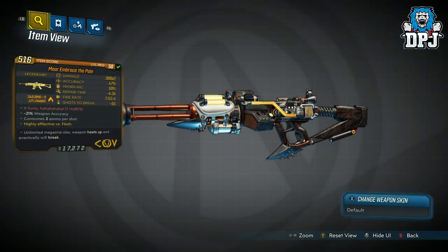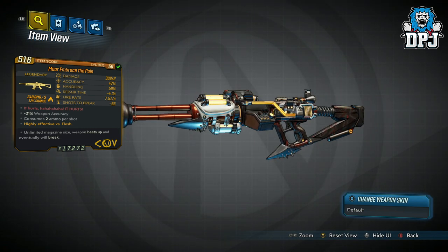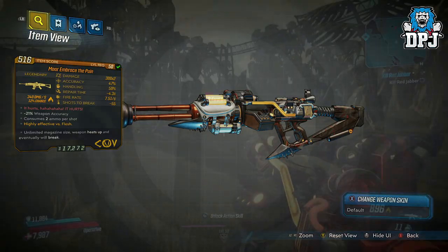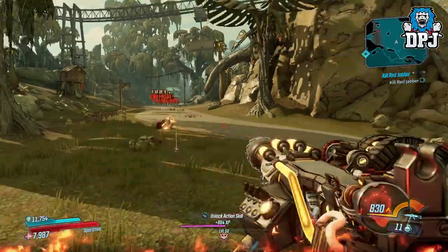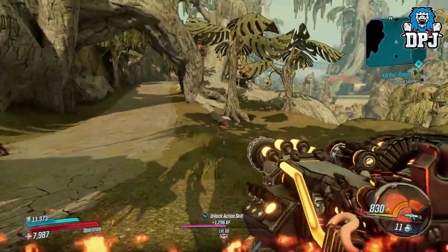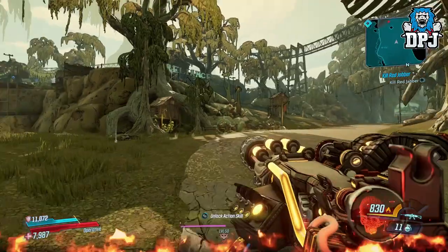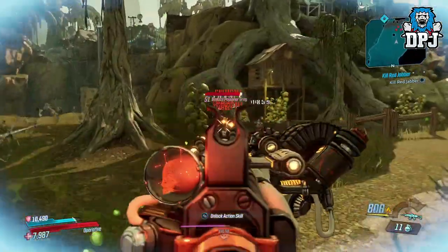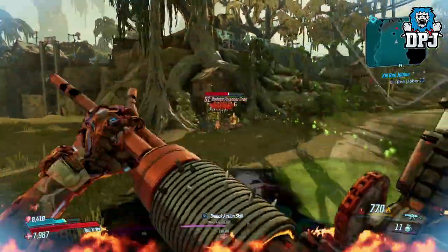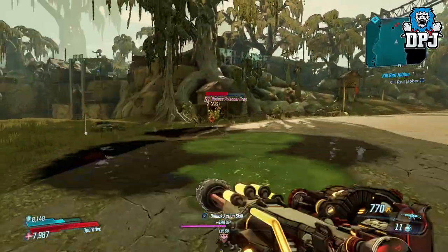Next up we have Mara's Embrace the Pain, and literally it's pain you have to embrace when firing this thing. The weapon design looks absolutely amazing, but being a Children of the Vault weapon, it overheats. The overheating is where the fun starts — it literally sets you on fire. Although it's a bit of a powerhouse, the sheer fact that it lights you up will put people off. I love the way you put water on it to cool the weapon down though. This could be decent for certain builds based around fire and incendiary, but it isn't for me.